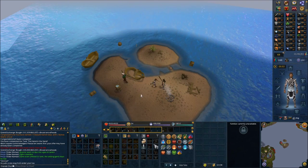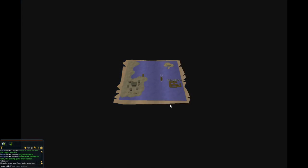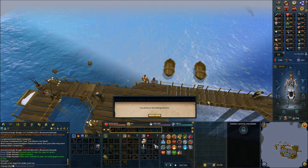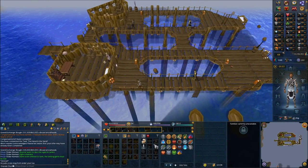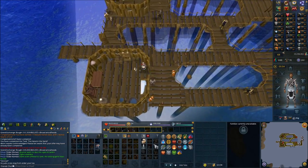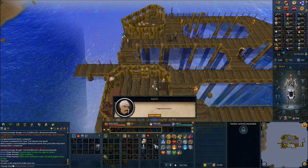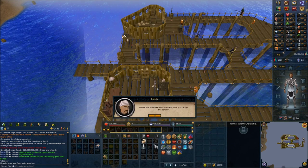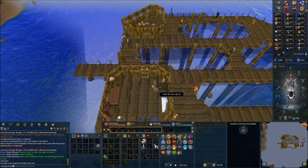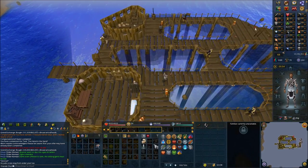Head up the ladder and speak to Bailey. Take the broken glass, and in the northeast corner there are damp sticks.